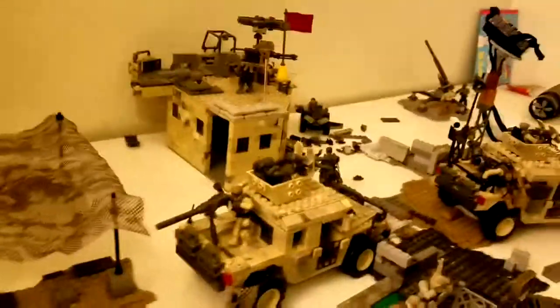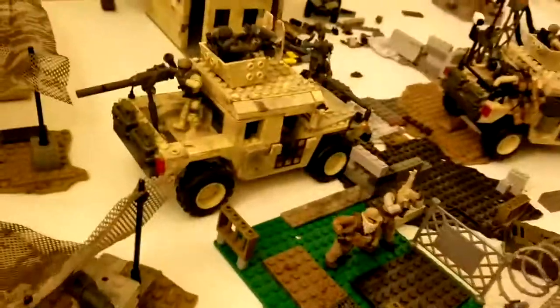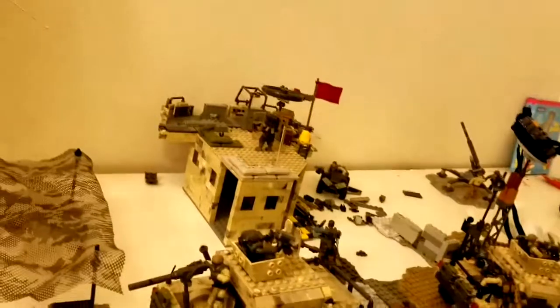On the top we have a sniper with his suppressed pistol pointing at an enemy sniper. The enemy sniper is aiming towards the Humvee. Speaking of snipers, there's this little ghillie sniper up here — he's got his gear and a radio to call back to home base.